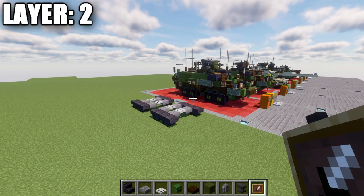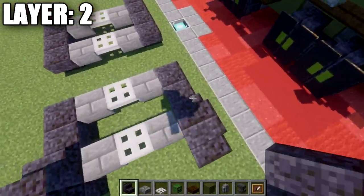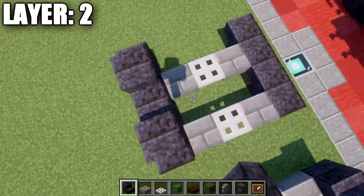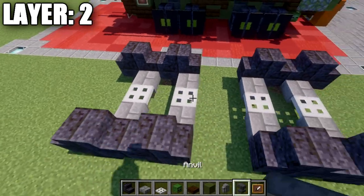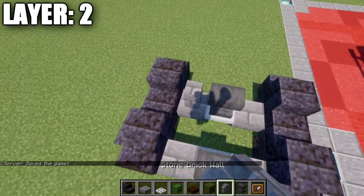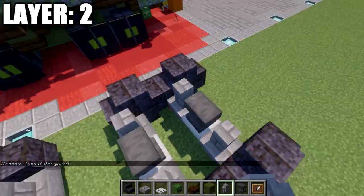Moving into layer two — for each wheel position, place down two polished blackstone stairs back to back on top of each block. We'll have a total of eight of these all the way around the vehicle. After that, move to the axles: place down anvils on top of the iron trapdoors and a stone brick wall to the sides there.